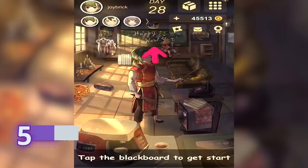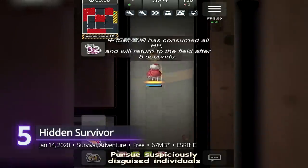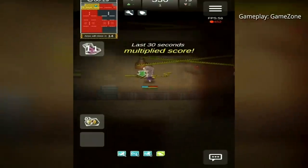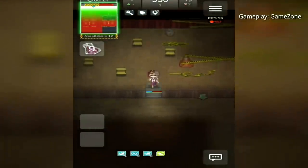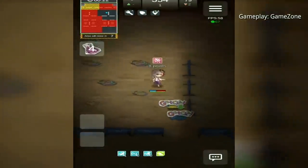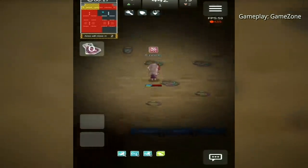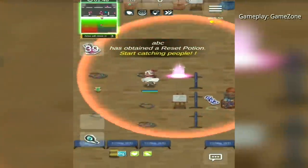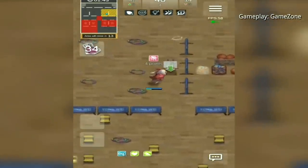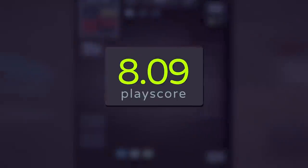#5. Hidden Survivor. Even in the realm of free games, it always pays to be unique. That much is true for Hidden Survivor, which feels like an odd fusion of classic tag and battle royale. Set in some weird universe where humans turn into ordinary objects, you have to dominate the gym-like battlefield — first by adapting to your environment, and then racing to a revival potion to eliminate the other hidden humans. With pretty short matches, it offers a great casual experience you can jump into anytime. It has a PlayScore of 8.09.